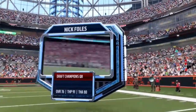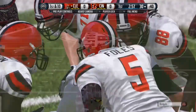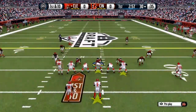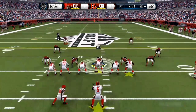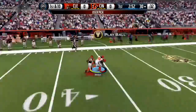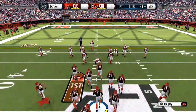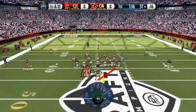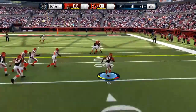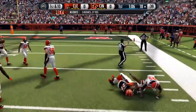I skipped the kickoff — this is the first play of the game. I'm facing what I guess is the Browns, but they have different players on them. He hikes the ball, does a play action, and Xavier Roads gets the interception. Then we lined up, Mafuerte running it, hit the sideline trying to do a juke — didn't work, but he picked up 19 yards.